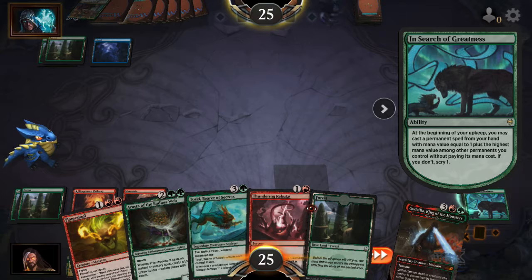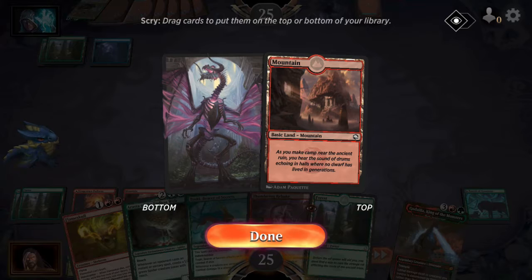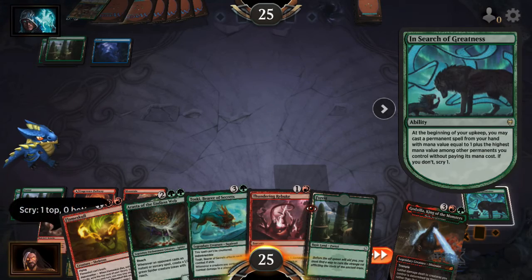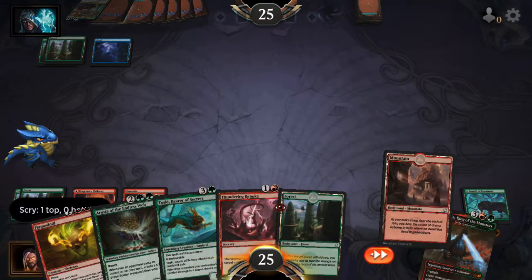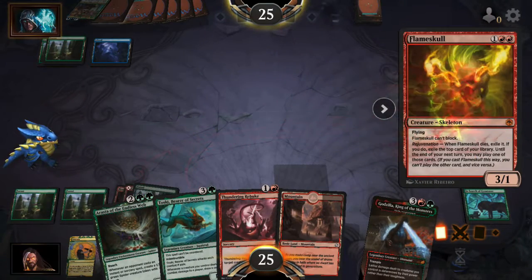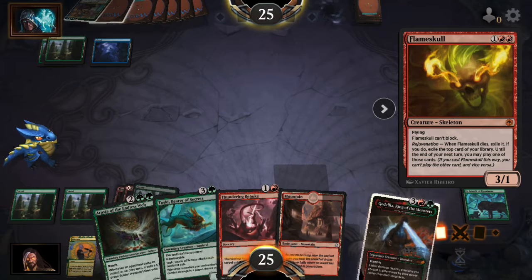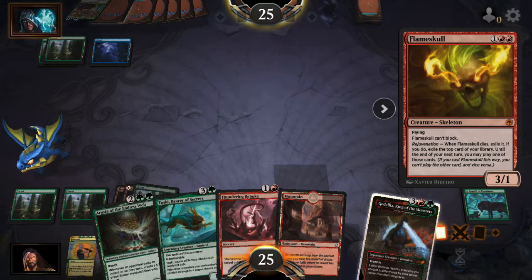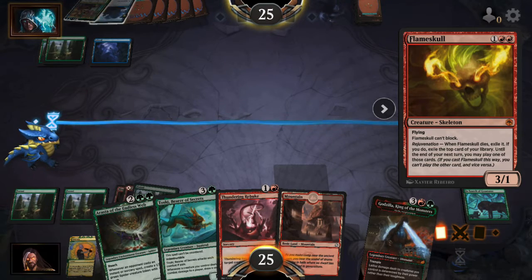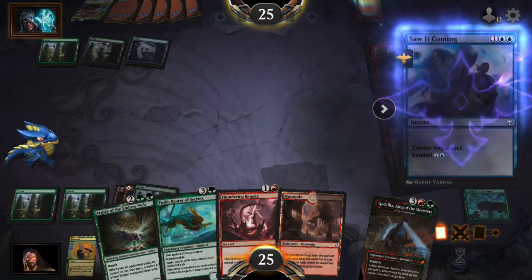He passes — so he's got a counter in hand, I can guarantee it. Yeah, let's keep the mountain. Play the land. Play the Flame Skull. Is he gonna counter? Yep, he's gonna counter. Awesome.